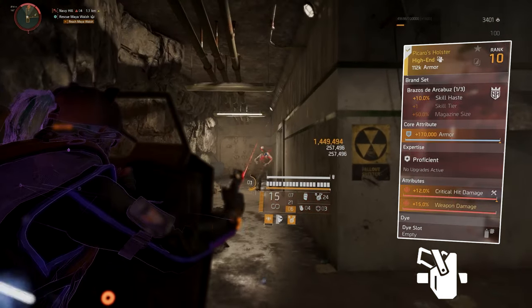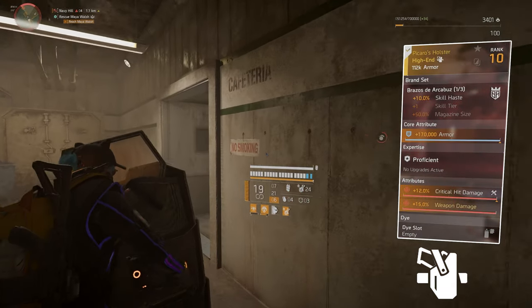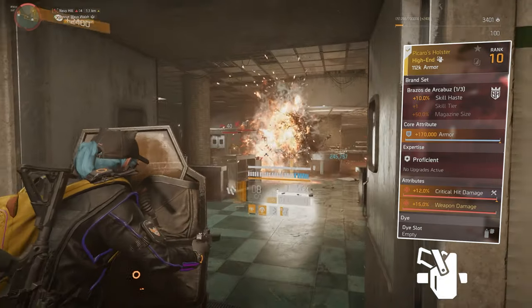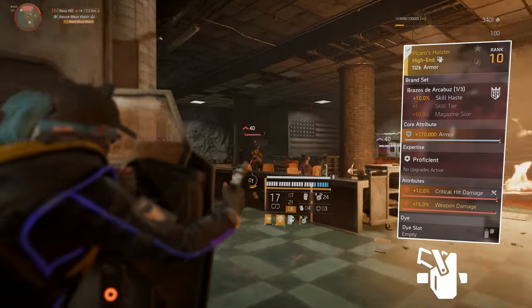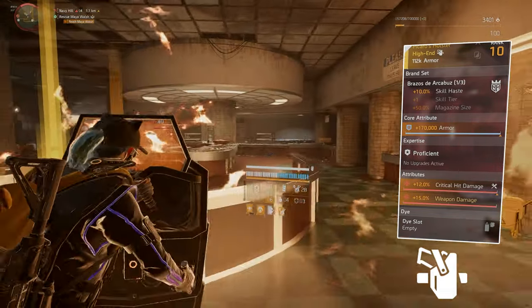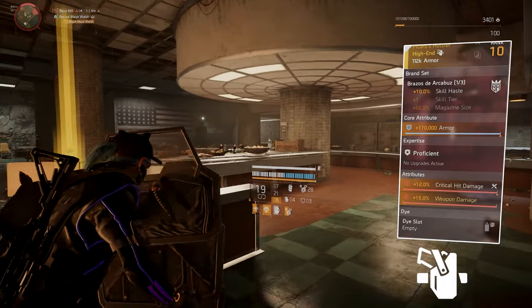Our second piece is the holster, Pekaro's holster, the named Brazos. We get 10% skill haste, which is always good for the build. Core attribute is a blue, attributes are 12% critical hit damage and we get 15% weapon damage, so that's basically a red core.